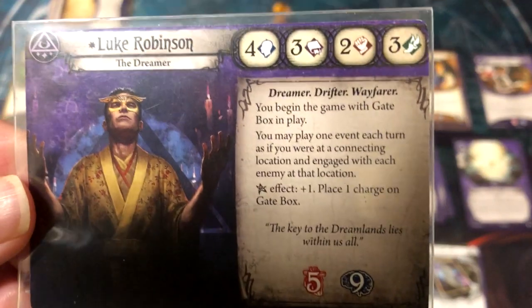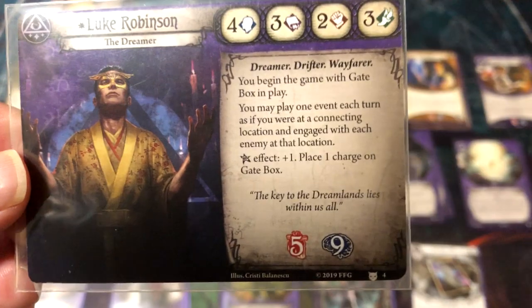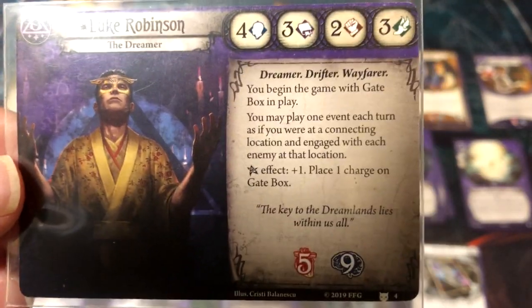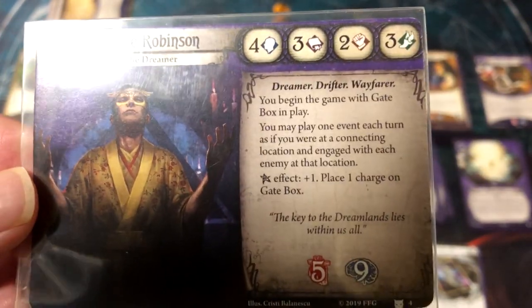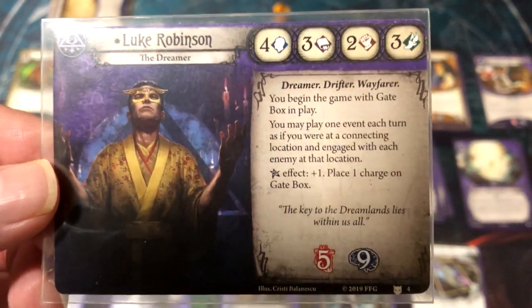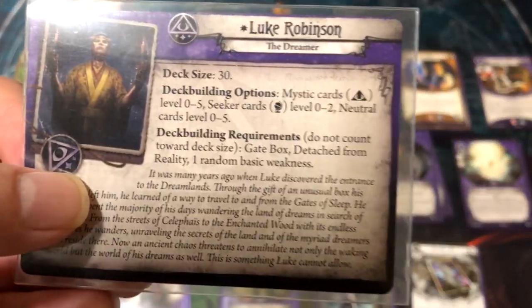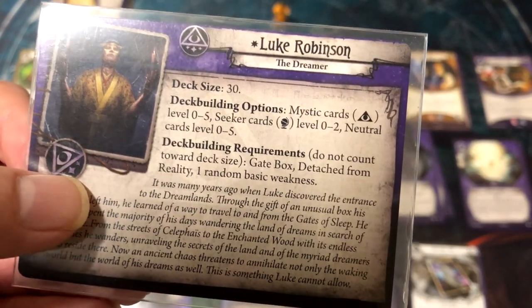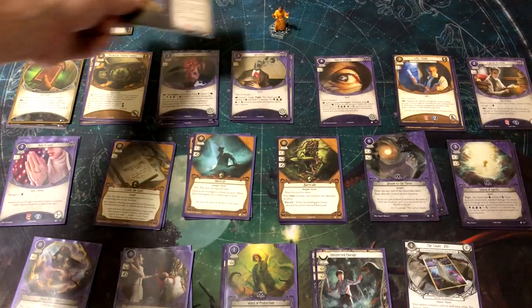I'm going to do my best to muddle through the rules and play what I think is right. His Elder Sign effect is plus one — place one charge on Gate Box, which is incredible because Gate Box is great. He's a Mystic zero to five and Seeker zero to two, so he's the standard main class/off class setup.